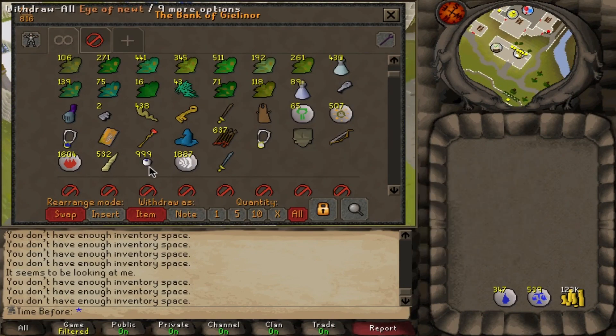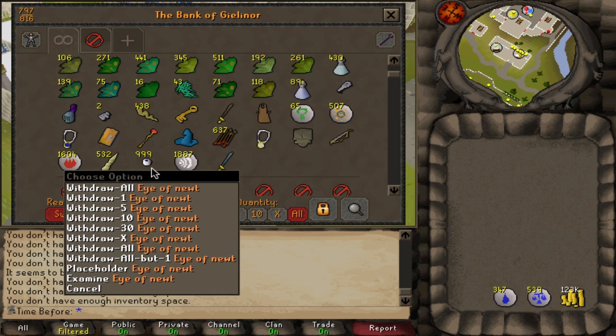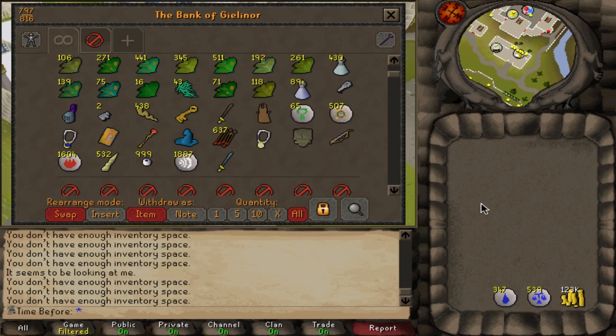It's around about 700 to 800 Eyes of Newt per hour, so it's really not too bad to collect these. Very frustratingly, I am exactly one Eye of Newt away from a thousand, but I'm not going to fix it.